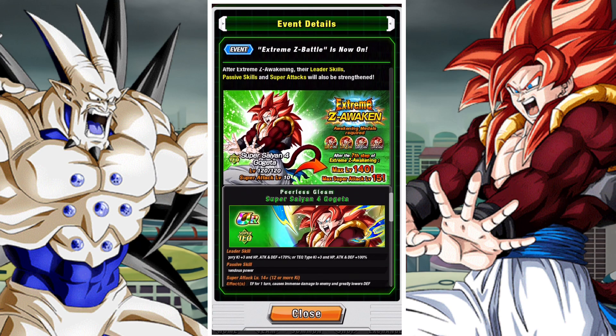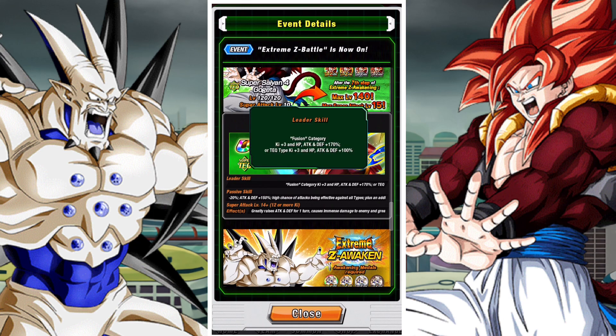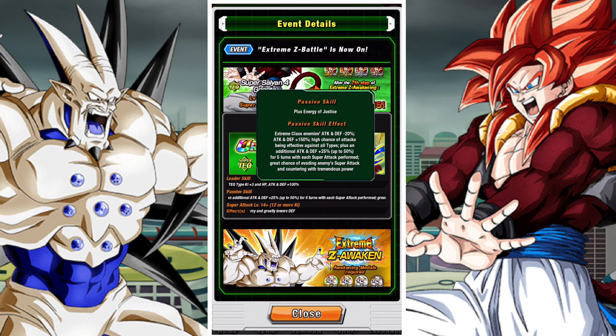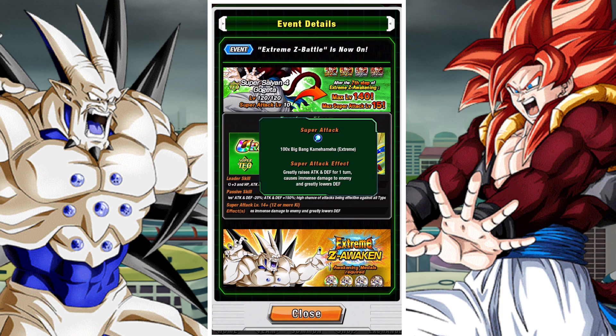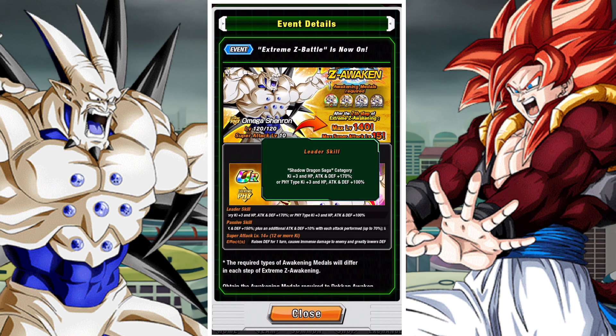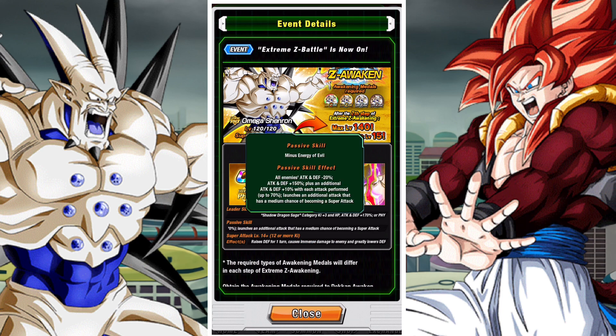In terms of their Xtreme-Z Awakenings, they're pretty good. Super Saiyan 4 Gogeta's Xtreme-Z Awakening gives him defense, which is very good. It gives him attack and defense of 150%, a high chance of attacks being effective against all types, along with an additional attack and defense of 25% up to a max of 50% for five turns with each super attack performed. He also has a 50% chance of evading the enemy's super attack and countering with tremendous power. So a vast majority of his EZA is giving him defensive capabilities — he was already pretty potent offensively, but now he has a pretty strong kit to build off of.